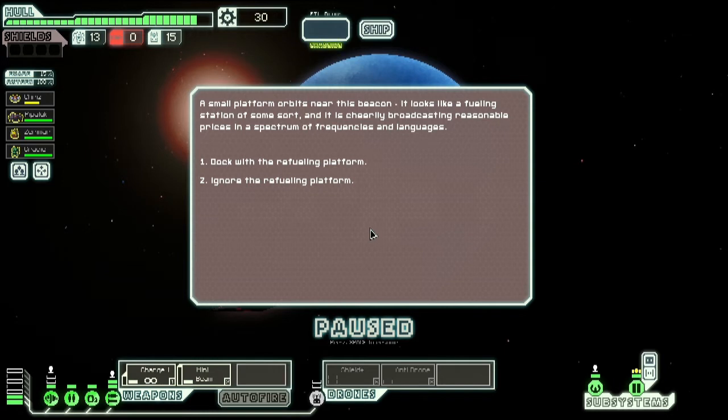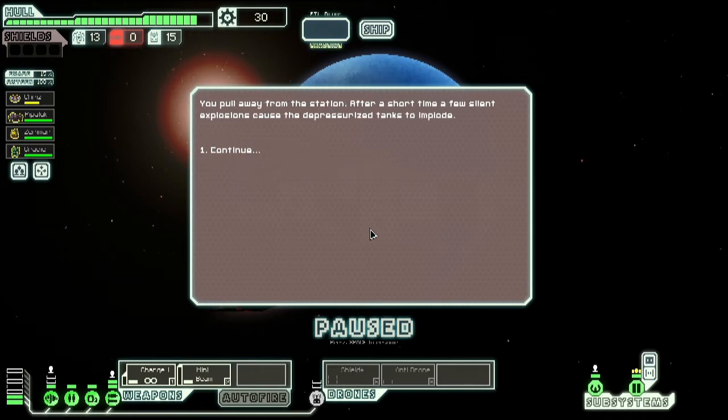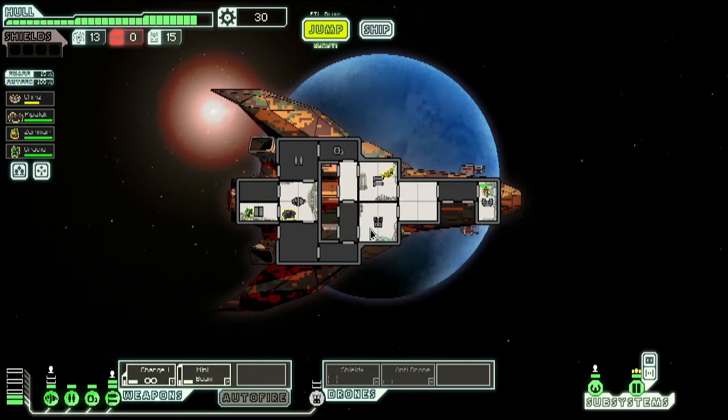A small platform orbits this beacon — it looks like a refueling station cheerily broadcasting reasonable prices. I would like some fuel, so that would be really nice. But the platform seems to be malfunctioning and could ignite at any moment. We need to pull away from the station. After a short time, a few silent explosions cause the depressurized tanks to implode — it completely exploded. If we tried to refuel, we probably would have damaged or destroyed the ship, so good thing we didn't do that.